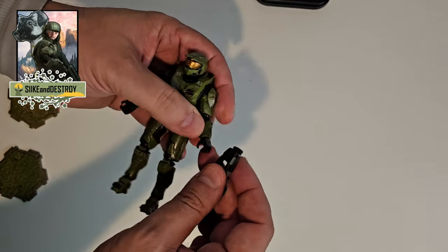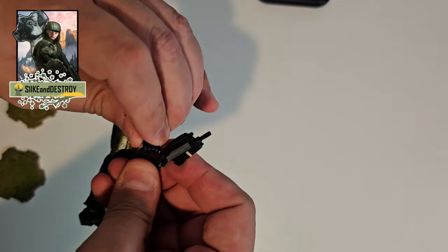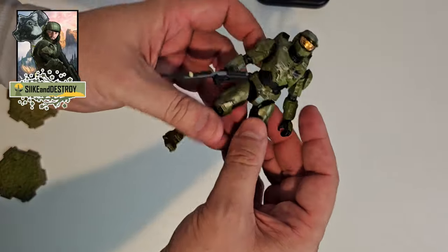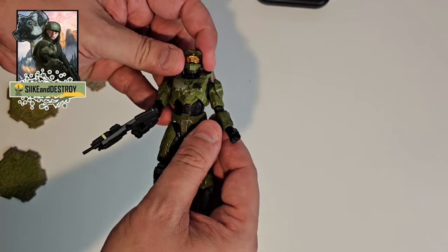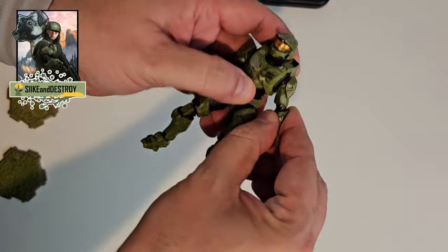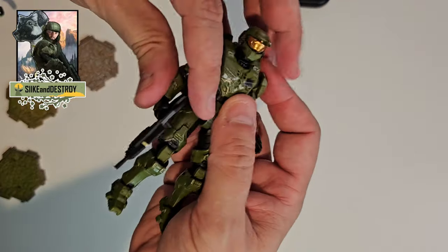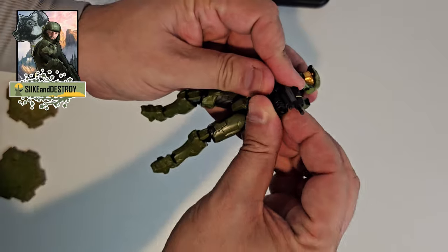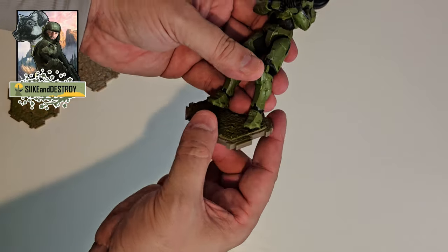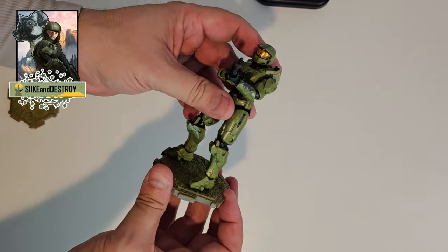Next up is Master Chief from Halo Infinite, coming with his assault rifle. Other versions of this had either this weapon or different weapons, so every time you buy one of him, most of the time they come with different weapons. He's got his armor that's damaged — looks like he's been through the thick of it, which makes sense because in Infinite he definitely gets his butt kicked a few times, especially at the beginning. The joints are really good, really solid. This one is very sturdy. You can pose him in a lot of different ways — you can have him hold the gun two-handed, which I usually do sometimes. He also comes with a base plate so you can add him to a battle scene.